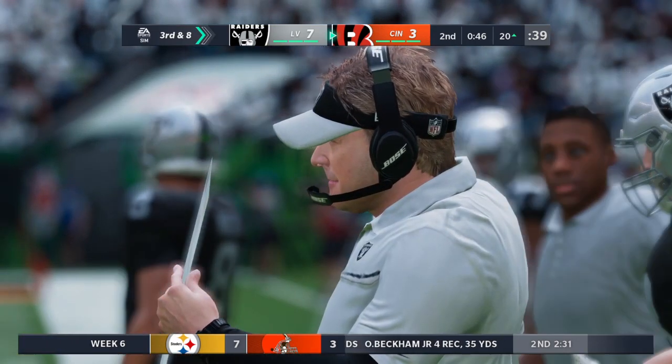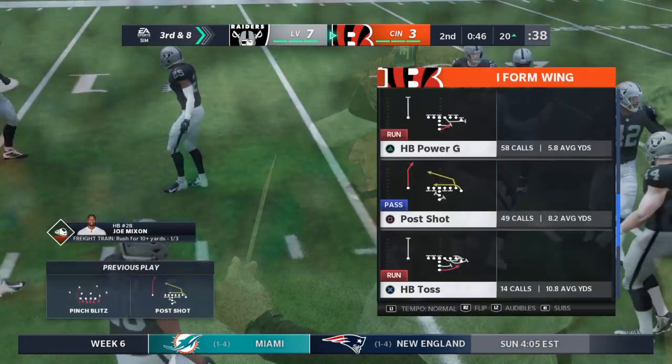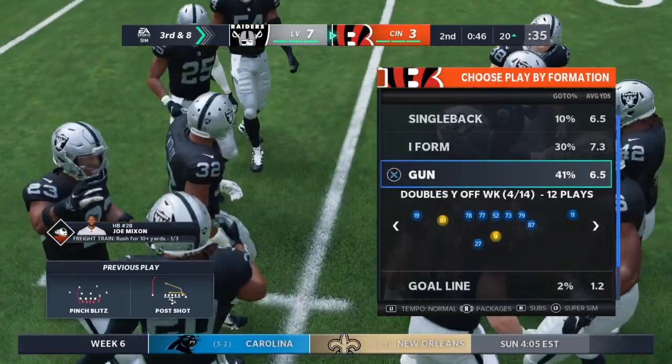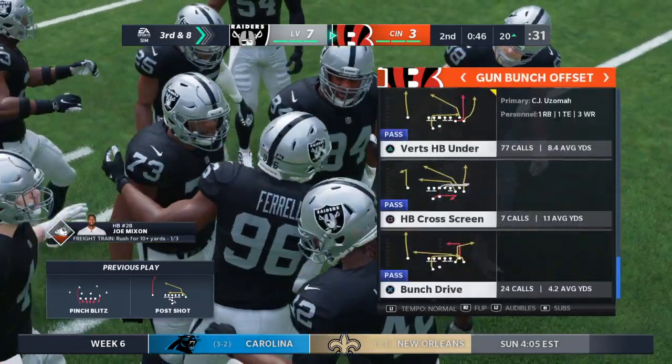A second down throw for the end zone, but it's incomplete. Tyler Boyd, the former Pitt Panther, was the target, and it'll bring up third down. A lot of times it's that first read that you had — maybe you get it in pre-snap. He locked in on his target, but he was covered quite well, and that one's incomplete.